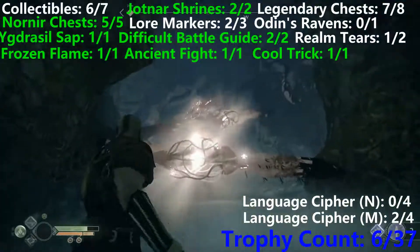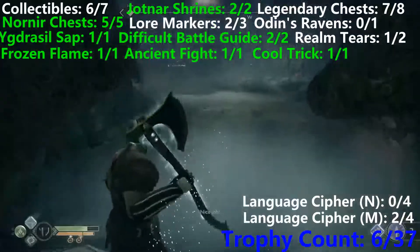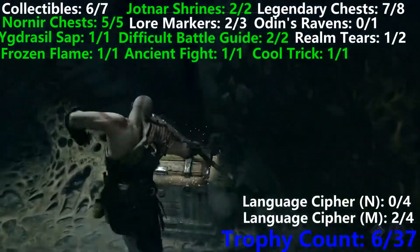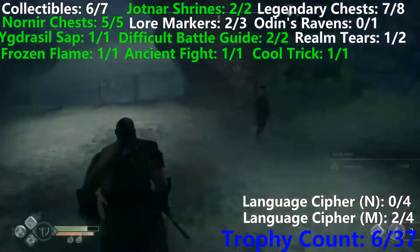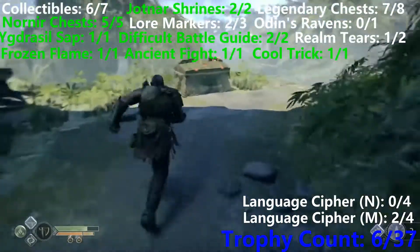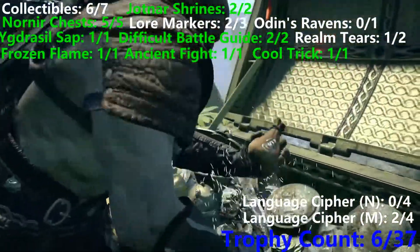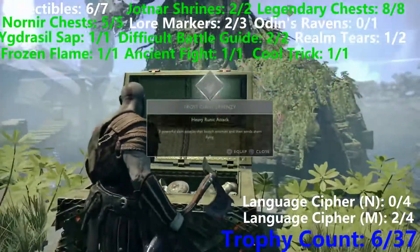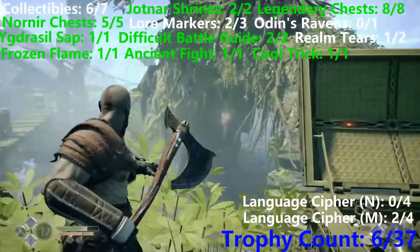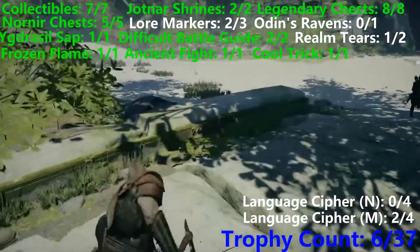Here's how you get this little Hacksilver chest — you don't need it for the trophy, but it might be a little annoying to people who want it. You have to throw the axe and then draw it back to you. Now jumping up this ledge is going to be the last legendary chest of the level. And then after we jump down this cliff to our right and drop down, right here is going to be the last collectible of the level as well.